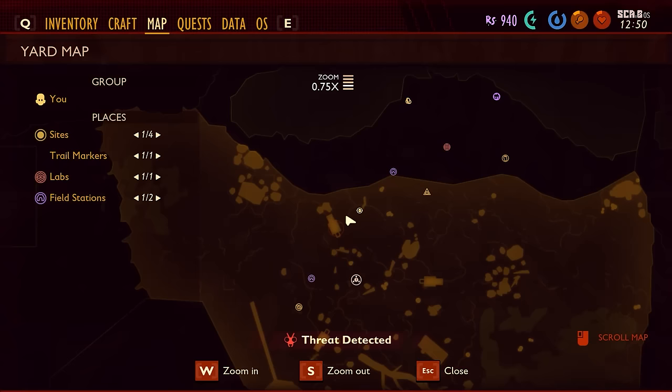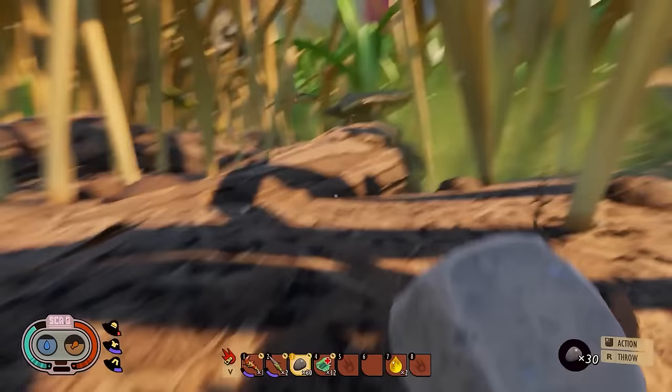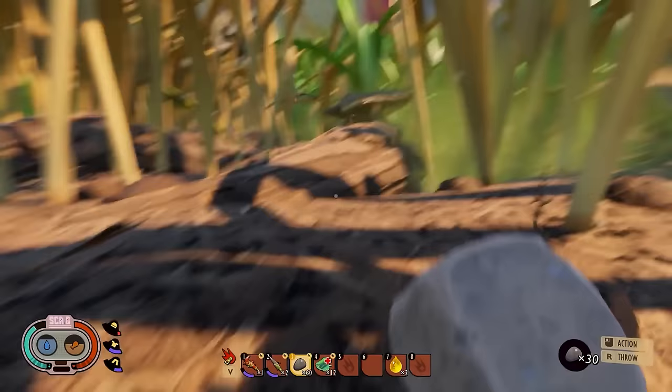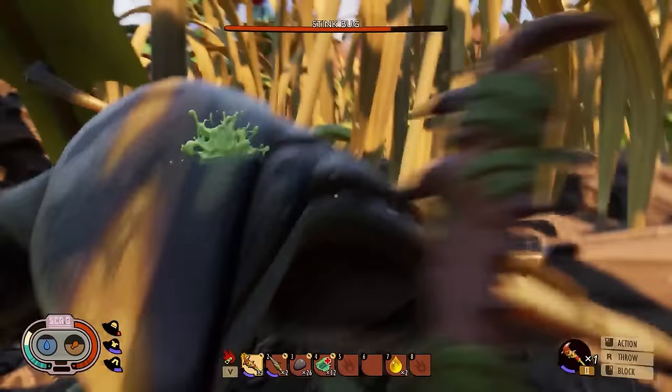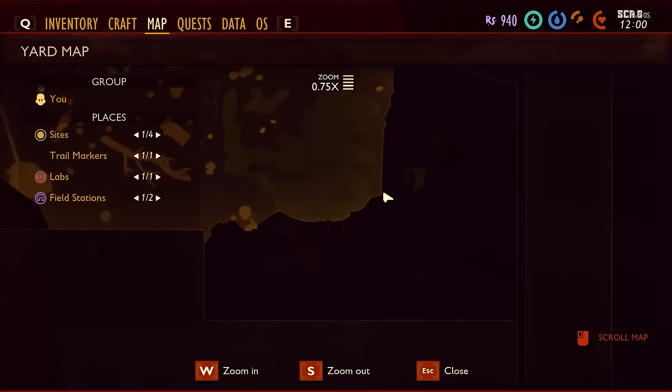For the insect hammer, you'll need 4 stink bug parts, 4 berry leather, and 1 boiling gland. To find a stink bug, head to the northern region of the map. You'll know you're in the right place when you see a lot of dry blades of grass. If you're lucky, you'll find a stink bug battling another creature, so you can just stand back and pick them off with arrows. You'll want to try to keep your distance with stink bugs, because if you get too close, they'll unleash a toxic gas.